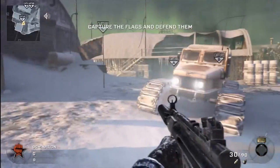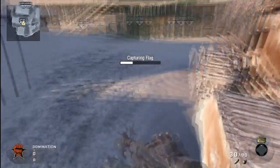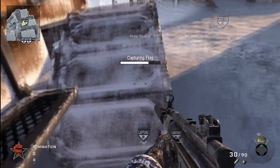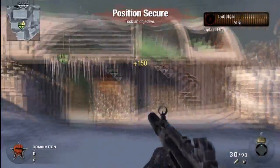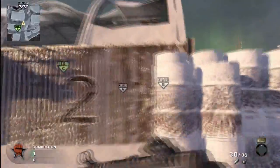So to cap the C flag here, you can lay right in front of this little caterpillar here, or you can lay above the wheel well here and cap the flag that way. This is what we call the hangar — some people call it the Quonset hut.